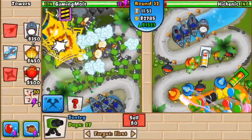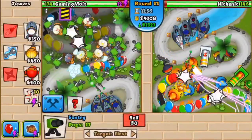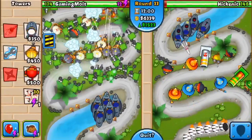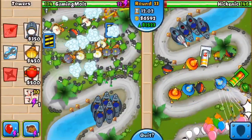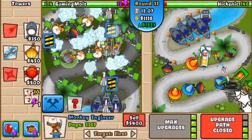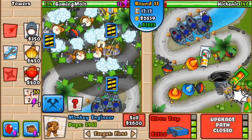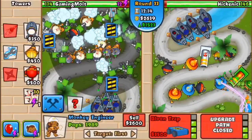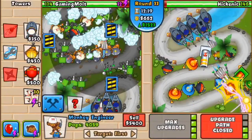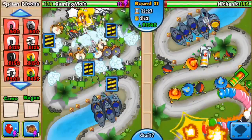I'm only at 1500 eco — I do want to try and get that up, but I also want to build a couple more subs because I need some more big balloon popping power. Talking about MOABs, BFBs, ceramics, leads — I need popping power for those things. I'm going to keep on getting these subs, just grinding it out. Building on two left and three right — a 2-3 sub is probably my favorite sub. I rarely go with the 4-2 sub. We've got eight engineers on this map — absolutely crazy.